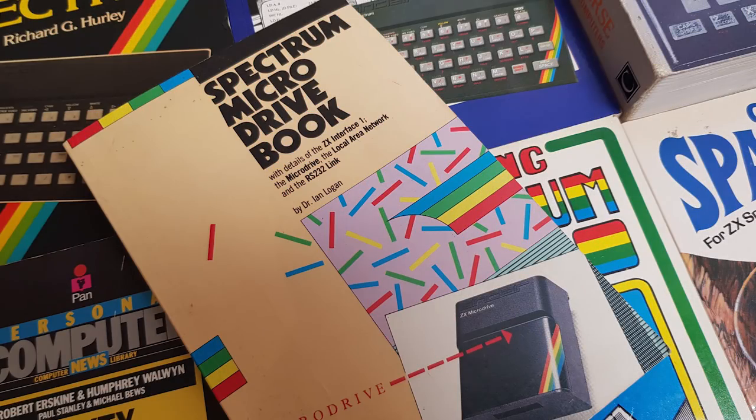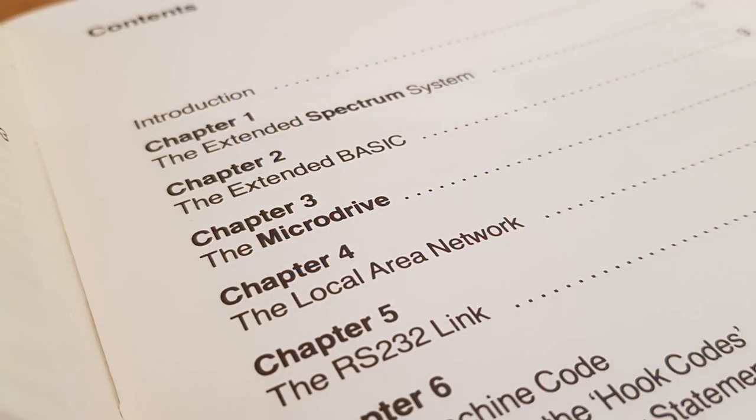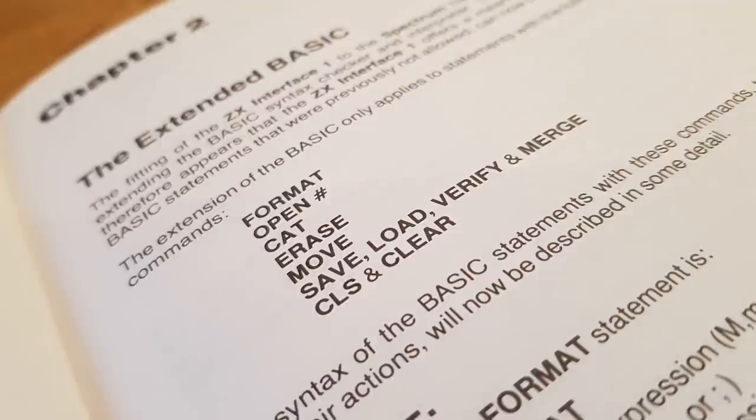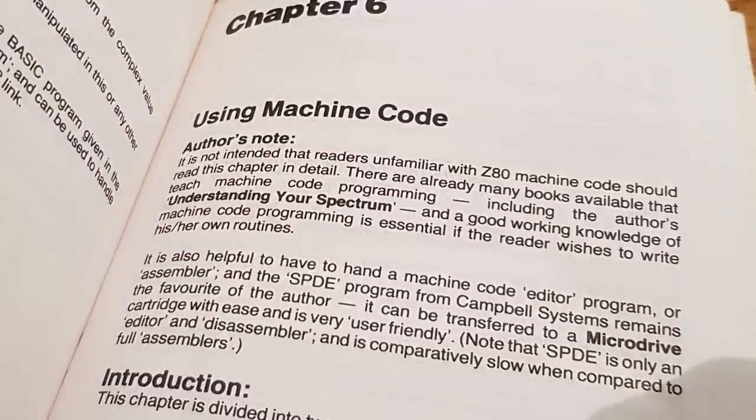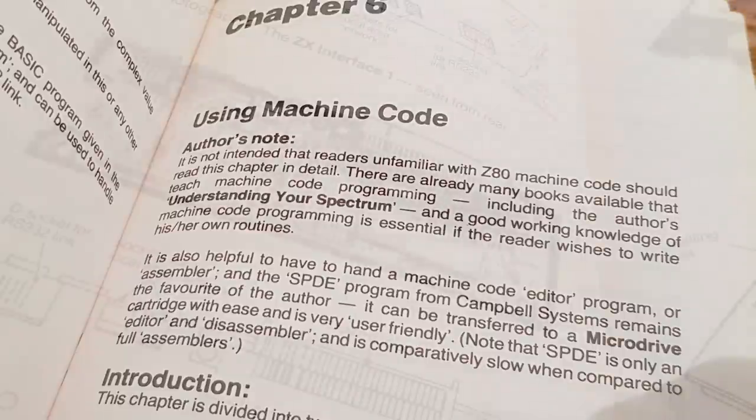Moving away from the games, and if you could afford a Sinclair Microdrive, then this book may have been on your shopping list. Written by Dr. Ian Logan — a man who knows his stuff — this book published by Melbourne House in 1983 is packed with information about the system, basic details about how it works and how to connect things up, in-depth information about all the BASIC commands, and even details about the technical side. There's a chapter about machine code for advanced users. Overall, this would have been an invaluable book for any owner.